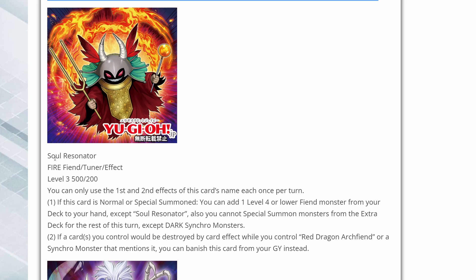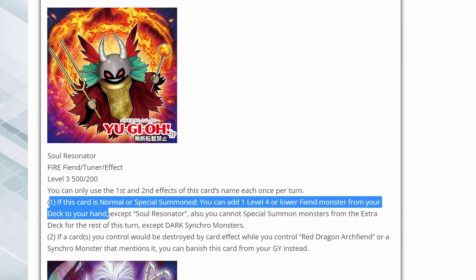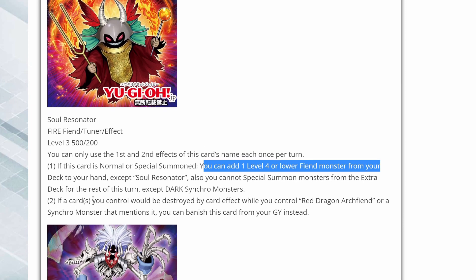Here we have a new resonator — Soul Resonator. It's a Fire Fiend tuner, level 3. If this card is normal or special summoned, you can add one level 4 or lower fiend monster from your deck to your hand, except this card. You can also special summon monsters from the extra deck for the rest of the turn, except dark synchro monsters. So you get locked into dark synchros, but being able to search like this is really nice — you can go into your whole resonator engine just by summoning this card.